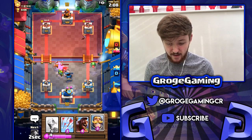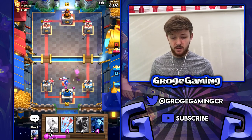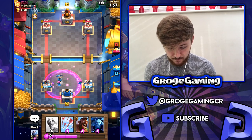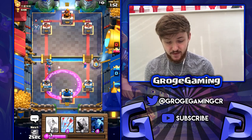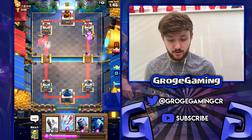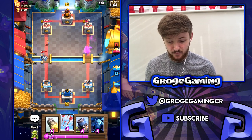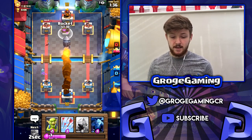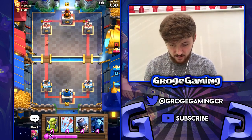Obviously that baby dragon's going to do a fair bit of work but I think after that we're going to be good — that's pretty well played from me there. We managed to get back to the knight and then what we are going to do is push this lane with the single archer and the hog rider. We've got arrows if we need them, but that archer's going to do a good job on the goblins and the mega minion on the left is going to get taken out.